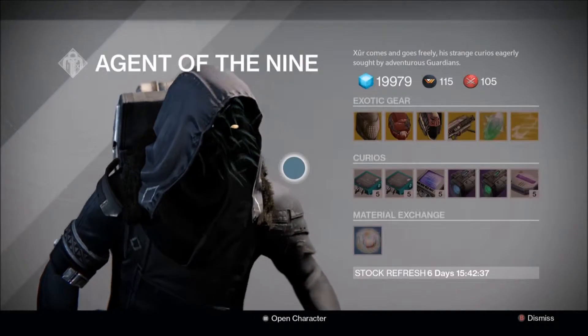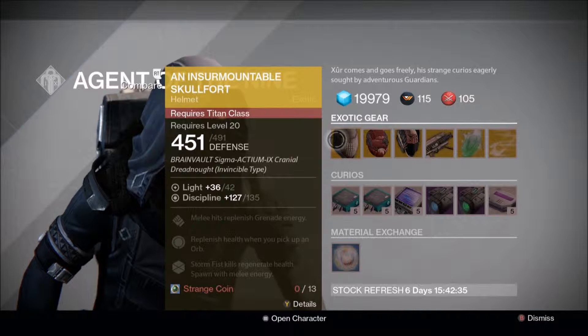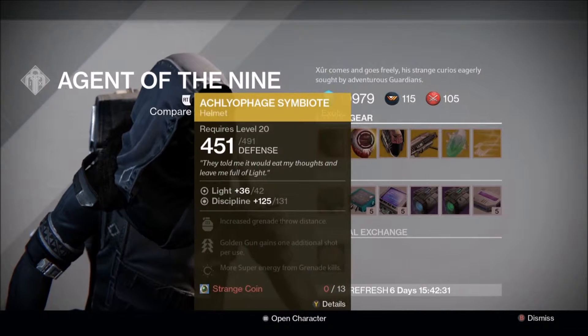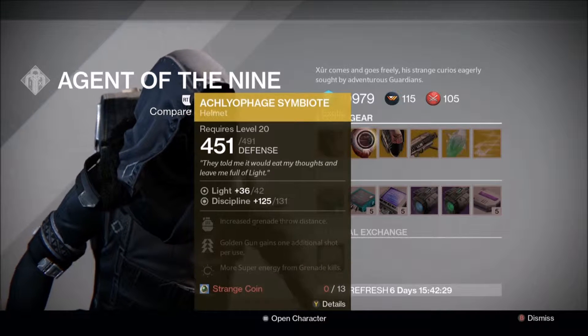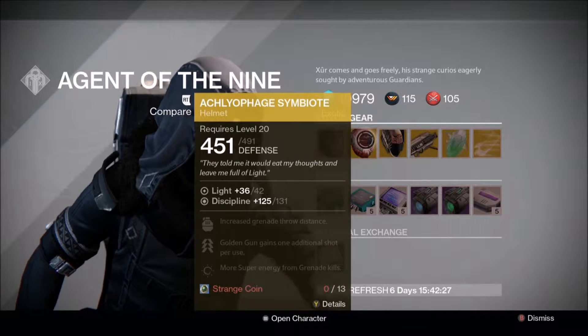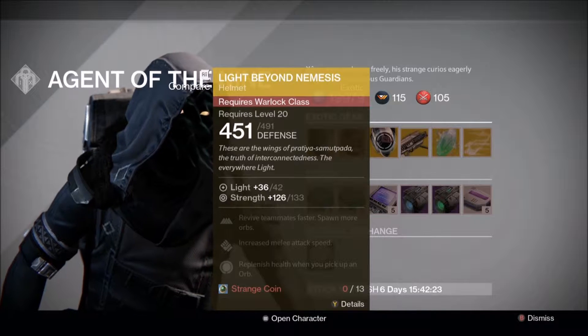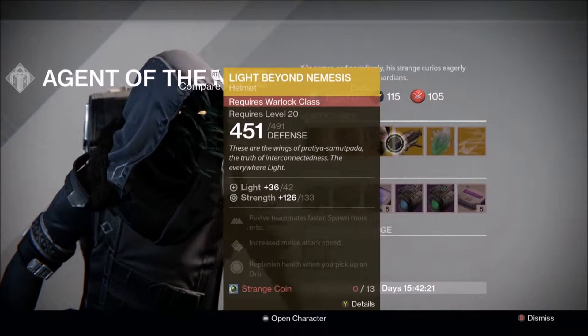This will be a really quick go-through, starting with the Titans. It's all helmets this week. Skullfort for the Titans, the Symbiote for the Hunters — or I like to call it the Ebola helmet — super good for Golden Gun. Light Beyond Nemesis is always a really good Warlock helmet; it can be used pretty much everywhere.